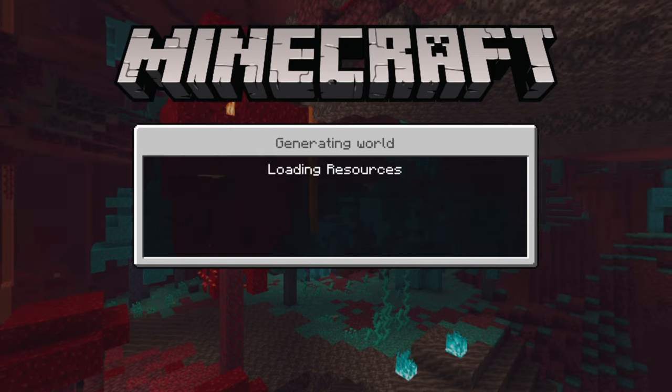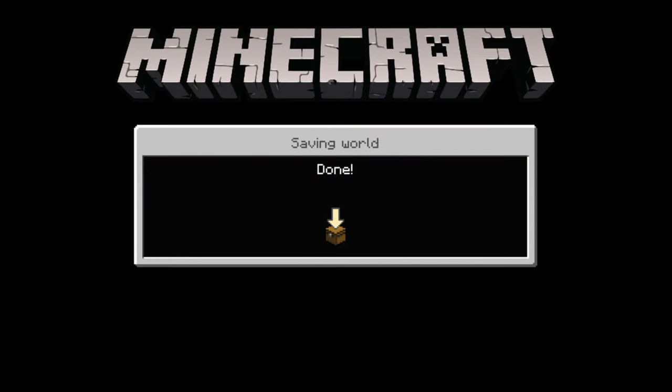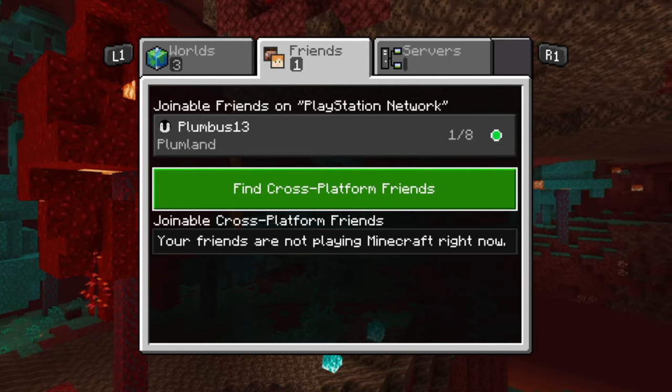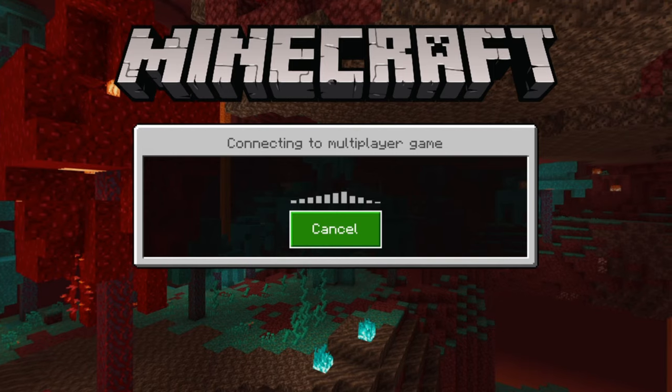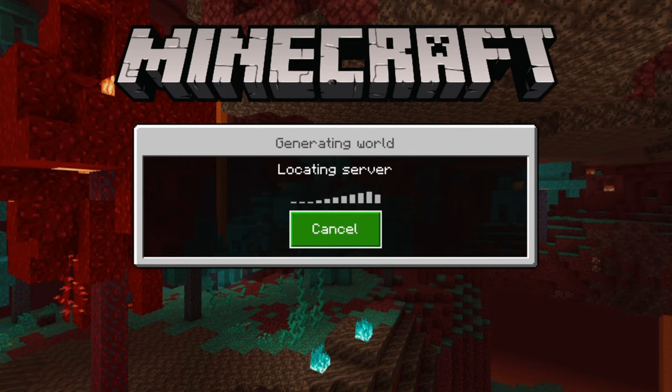Select that and it's going to bring you back to the main screen of Minecraft. Once we're at the main screen, we're going to want to try to join that friend's game that we got kicked out of earlier. Go back over to Friends, scroll down, and join that friend's game. For me, for some reason, this makes it work — I'm able to connect to my friend's game after loading up one of my private worlds and then going over to their game.